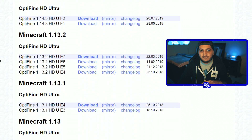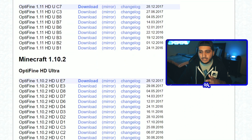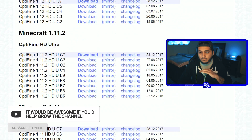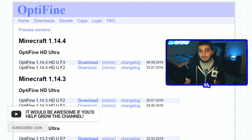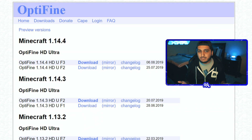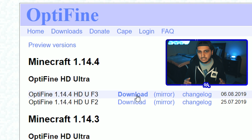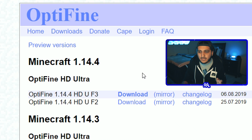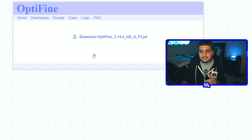From here you can download OptiFine for almost any version of Minecraft. A lot of people still play on 1.8.9 and it's available there as well. In the video I'm showing how to do it for 1.14.4, but it's pretty similar for everything else. When you're on the website, don't click the main bolded download button — it takes you to a page with a bunch of ads and pop-ups. Instead, click the little button that says 'mirror' in parentheses.